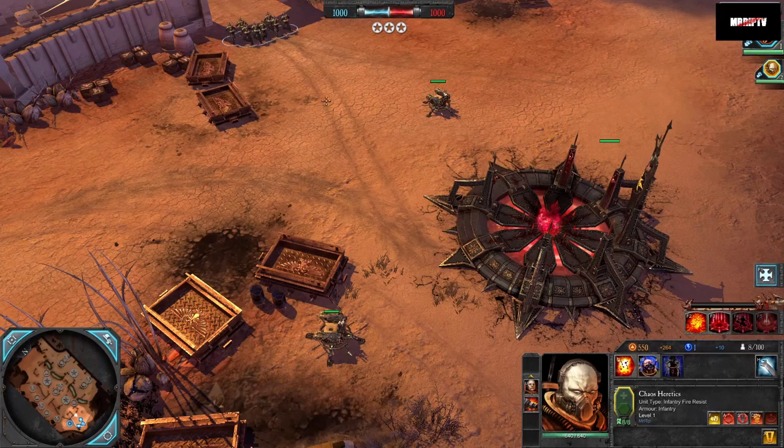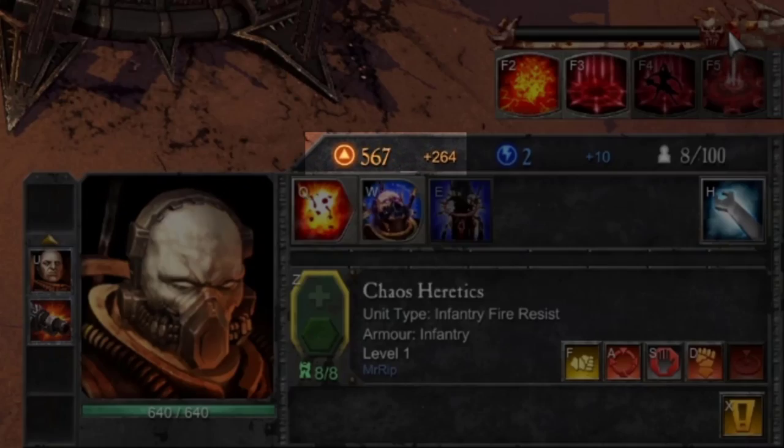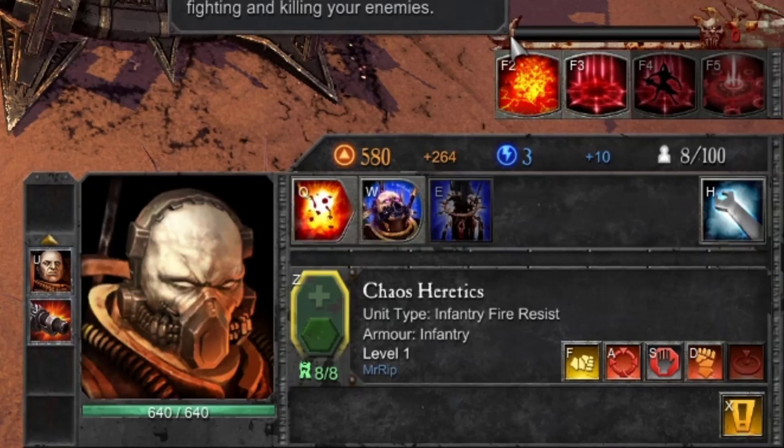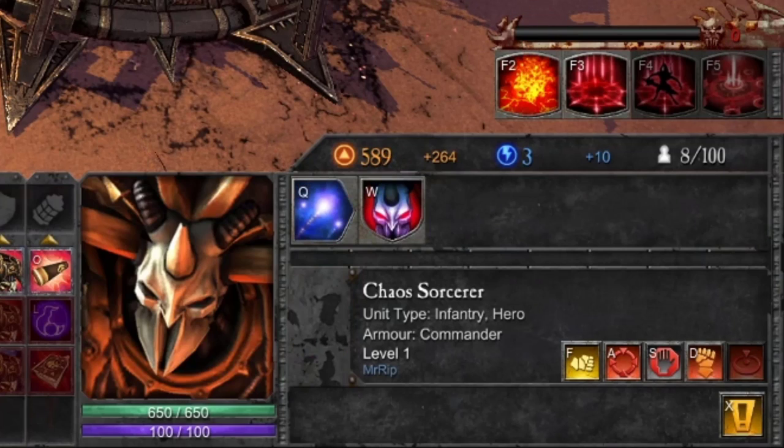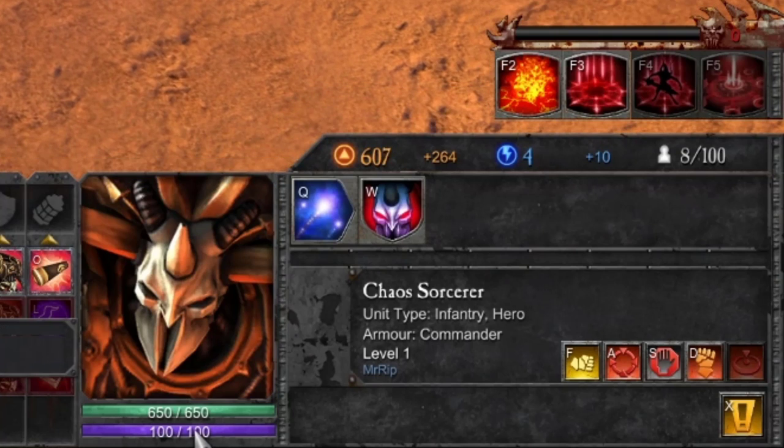These are used to build, upgrade, and reinforce your units. The basic resources are Requisition, Power, and the Global Resource. The Global Resource actually has six different names depending on the faction you are playing, so instead is often just referred to as Red by players.